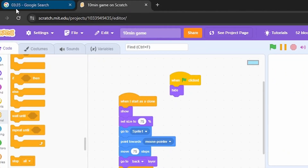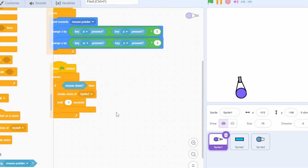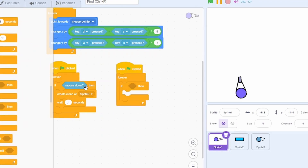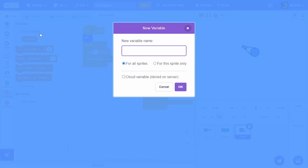With three minutes left I'm going to make the player much smaller, and the enemy and bullet as well. I'll also make it so that the player dies whenever it touches the enemy: when green flag clicked, forever, if touching Sprite 3 — the enemy — we'll do stop all. Now whenever we touch the enemy the game stops.